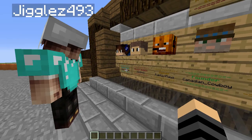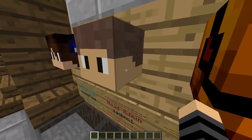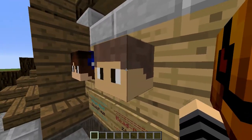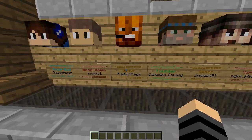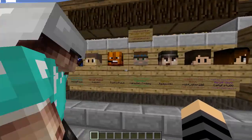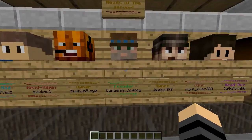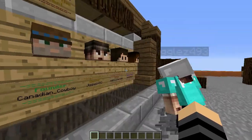Squid plays. And then we got this sexy beast right here — well, that voice crack. We got Zach MC1, the head admin right there. Founder Canadian Cowboy, and he's just a legend, this guy right here. Like, without him we wouldn't be here.